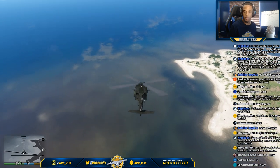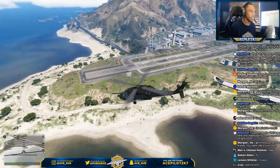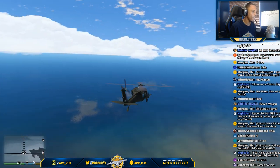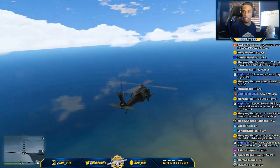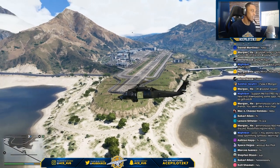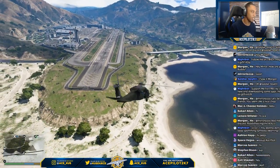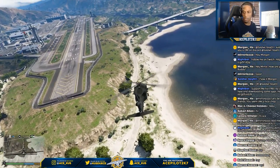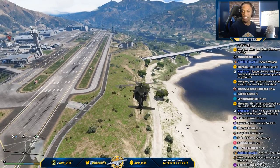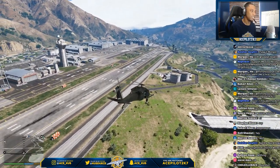We're probably only gonna do the first or maybe first and second mission today. As you can see we are right near Fort Zancudo, flying the MH-60L, aka the Black Hawk. Welcome into the stream everybody — I hope you guys enjoy this one. I have links for all the mods in the video description in case you want to check this out. Let's get this episode started.